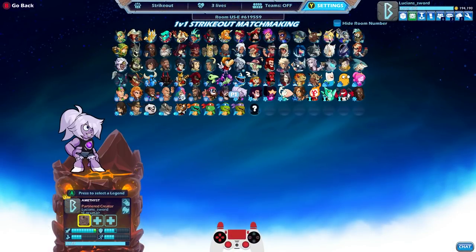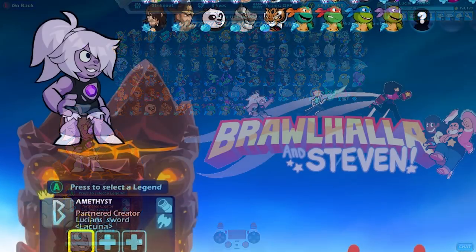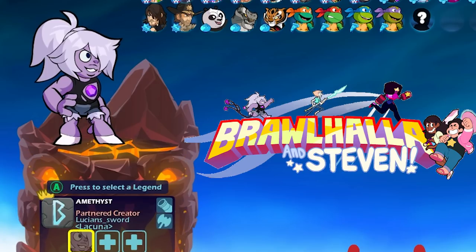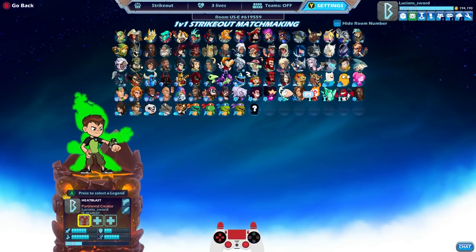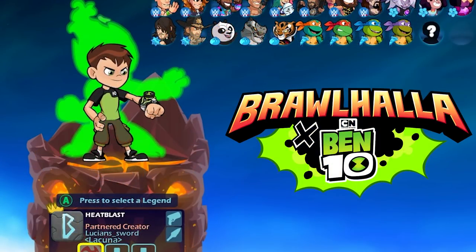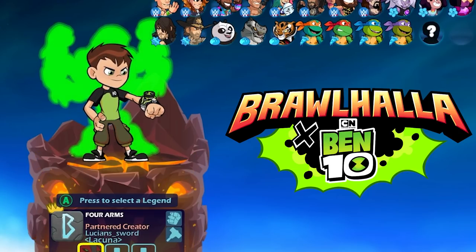Then we have Steven Universe. We have Amethyst, Stevonnie, Garnet, and Pearl. Very cool. And then last but not least, for Cartoon Network, we have Ben 10. I'm getting them all mixed up now. We have Heat Blast, Diamond Head, and Forearms from Ben 10.